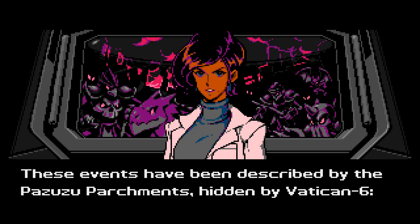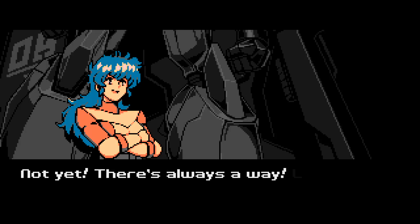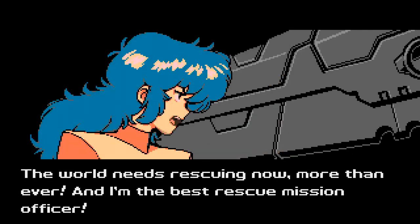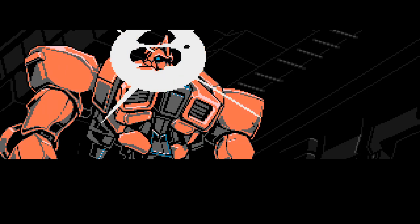Energy readings tell us these weapons act as portals for enemy troops, keeping them pouring into the cities. These events have been described by the Pazuzu Parchments, hidden by Vetician 6. The Forge will claim the Earth and produce spirit weapons — the Cosmic War shall begin. We're doomed! Not yet — there's always a way. Let me go in, Doctor. Flame, you're a rescue mission android, not built for warfare. The world needs rescuing now more than ever, and I'm the best rescue mission officer. Ain't that right, Grit? Grit seems to agree.